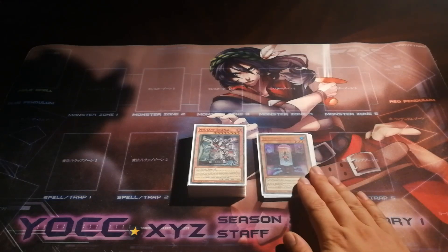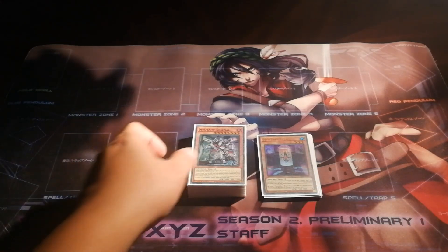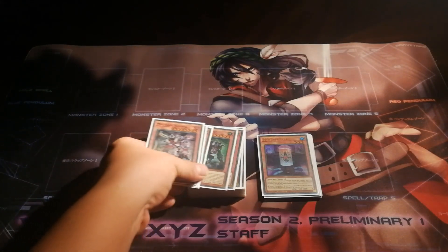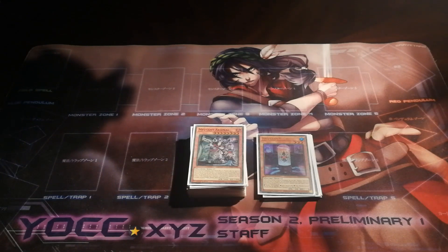What you generally do is use one of your smaller monsters and provide a stimulant in the form of another card to access different boss monsters depending on what you provide it with. And you use these different boss monsters with their varying effects to control the board and beat down your opponent.